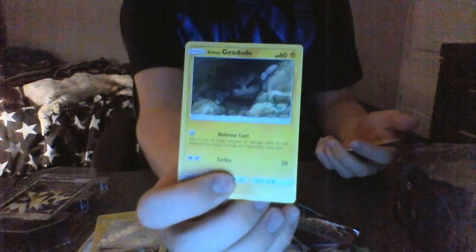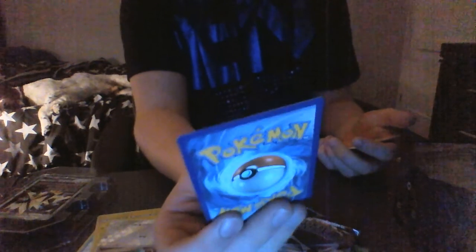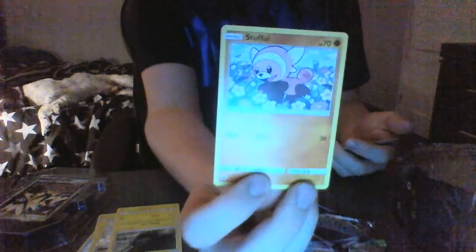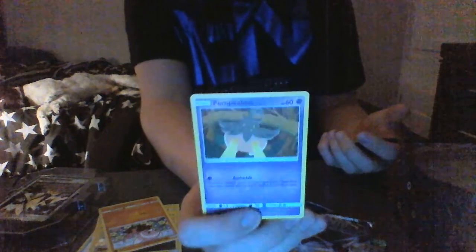Swablu only has Peck for 10 damage and 50 health - kind of terrible, but it's shiny. Next is Geodude with 60 health. Defense Curl flips a coin - if heads, prevent all damage done to this Pokemon during your opponent's next turn. Tackle does 20 damage. Then there's Stufful which does 30 damage for Flop and has 70 HP. Then Pumpkaboo just has 60 health and has Astonish - choose a random card from your opponent's hand, they reveal it and shuffle it into their deck. And Staryu with 60 health and Spinning Attack.